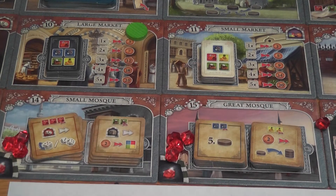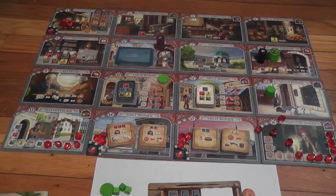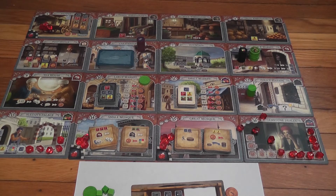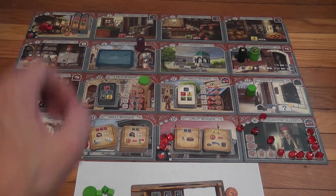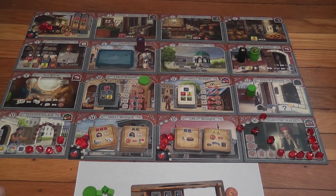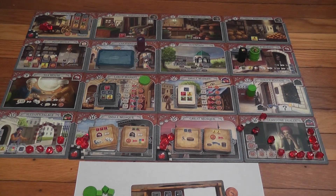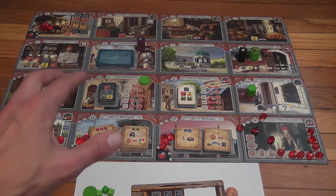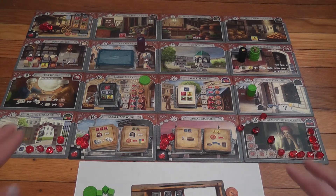We've now covered the main concepts in the game. The gameplay loop is: move around, drop off and pick up assistants, interact with locations, and interact indirectly with other players — by purchasing things that make further purchases more expensive, by grabbing money that opponents' family members generate, and by trying not to give opponents too much money. Move around, interact with locations, maximize your profits, and grab the required number of rubies to win before the other players do.